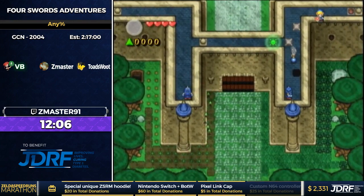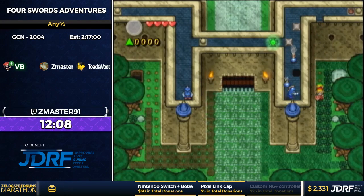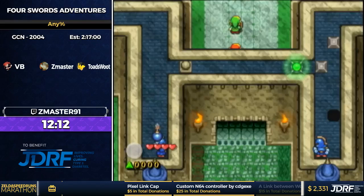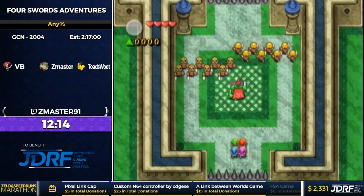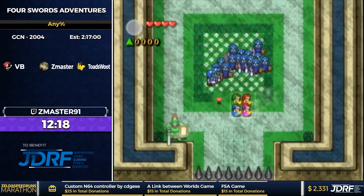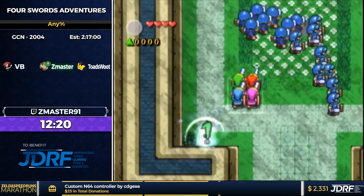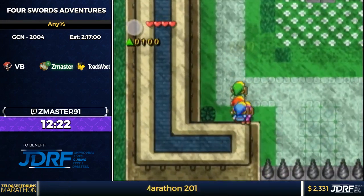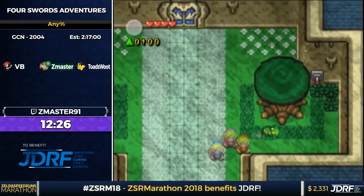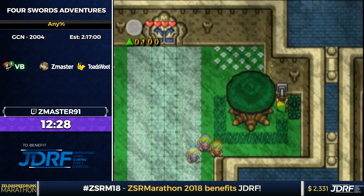When you exit the cave, you're supposed to push a block. You can just do a jump with the sword and the hitbox is big enough that you hit the switch. This level has one of the hardest tricks in it — or I guess two of them.